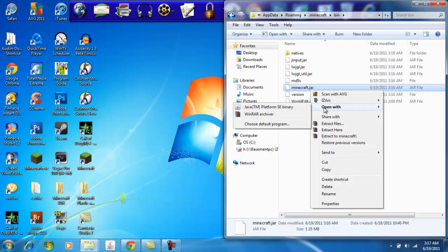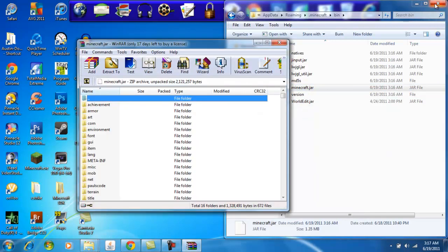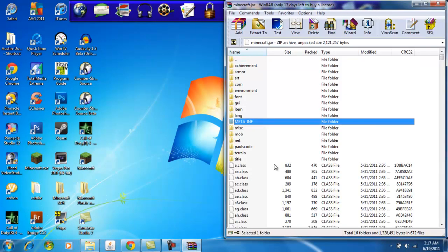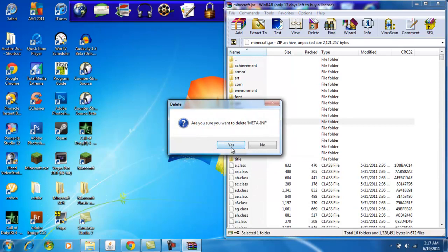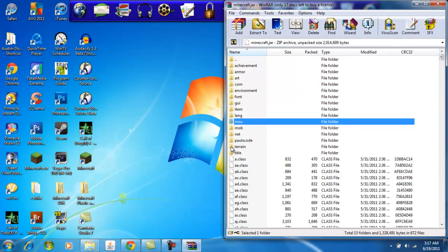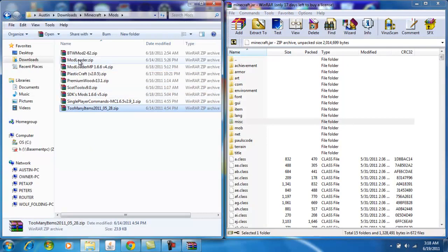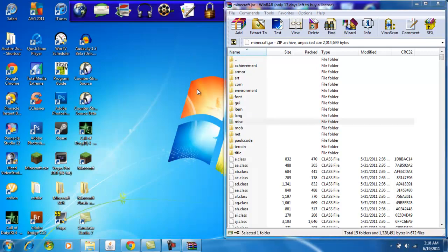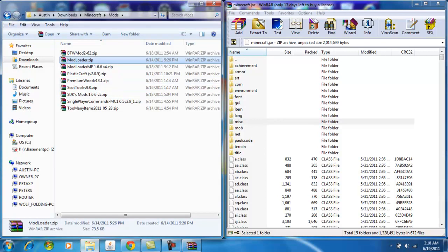You're going to need WinRAR for this, so open it up with WinRAR. Before you do anything — even before you open up the mods — you want to delete the META-INF folder. If you don't delete this, your mods will basically be broken. If you don't delete it, nothing will work and your Minecraft won't even open.